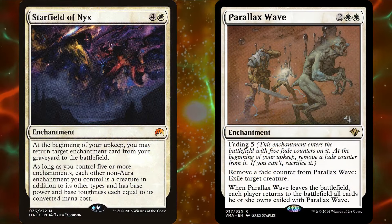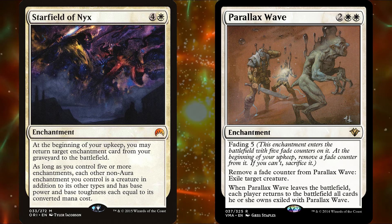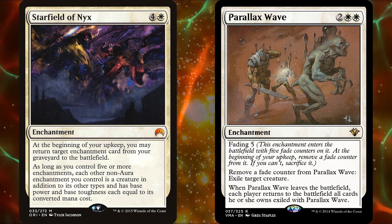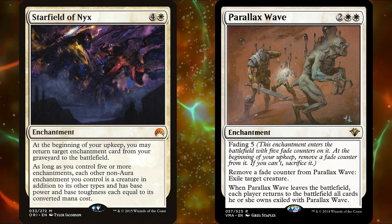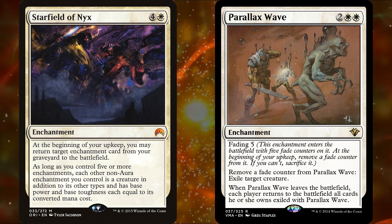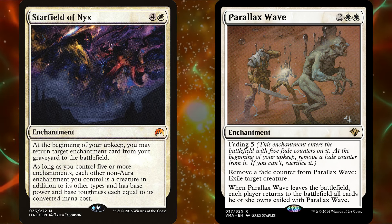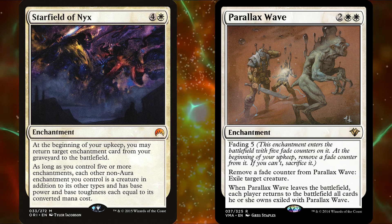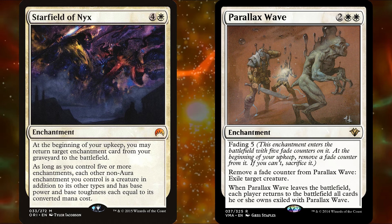The last combo — Parallax Wave combined with Starfield of Nyx — is probably the scariest. Parallax Wave enters with 5 Fading Counters; we remove a Fade Counter every upkeep, and if we can't, we sacrifice it. We may also remove a Fade Counter to exile a creature until Parallax Wave leaves the battlefield. Starfield of Nyx turns all enchantments we control into creatures, assuming we have at least 5 enchantments. So we remove 4 counters to exile 4 creatures, then remove the 5th to exile Parallax Wave itself — returning it to the battlefield and repeating basically indefinitely. This can protect our creatures from board wipes or keep our opponents' game-ending creatures off the battlefield. This is not a nice combo, but I'm sure Roxy will enjoy using it against her husband.